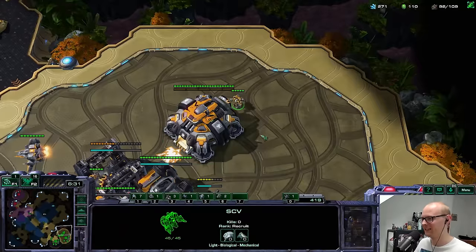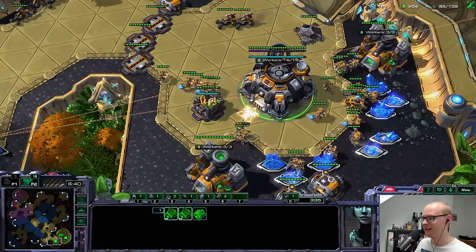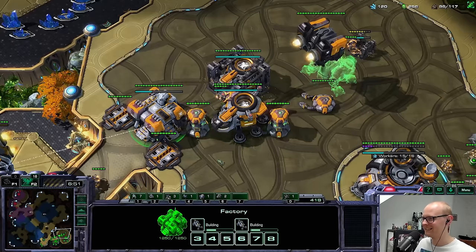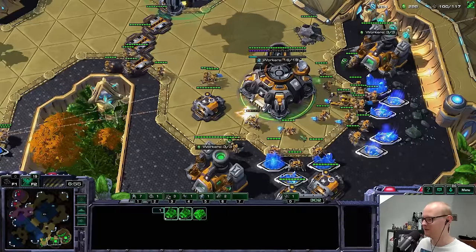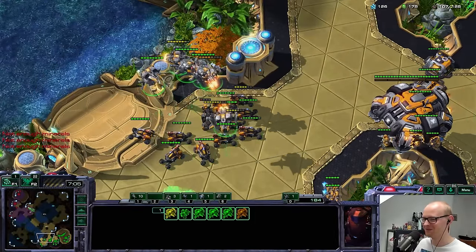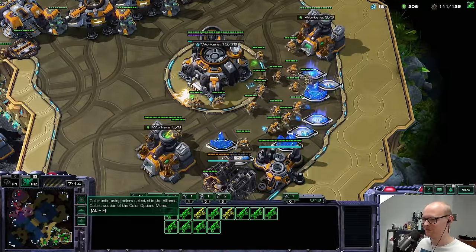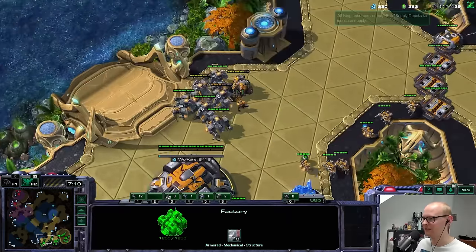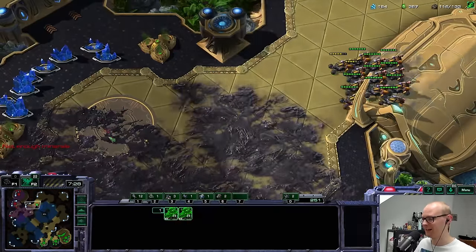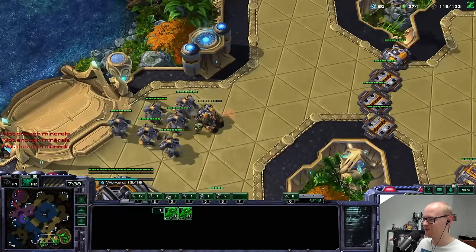I'll morph them into hellions and vikings and run away. I already have a third command center. For now I just have to defend — I haven't seen roaches yet, so we're okay. Vikings will be really good once the upgrades finish but before that they'll struggle a little against roaches. He sent a couple of zerglings to the right side — I can probably find those. There should be enough vikings, especially with the plus one about to finish, to take down a zergling run-by. My supply is incredibly high for playing penguin brothers into mass vikings.